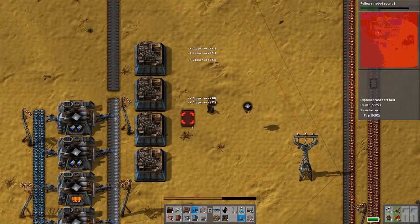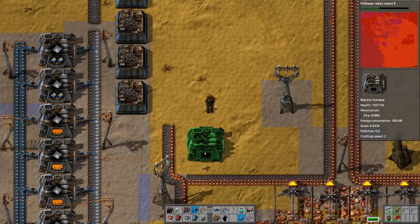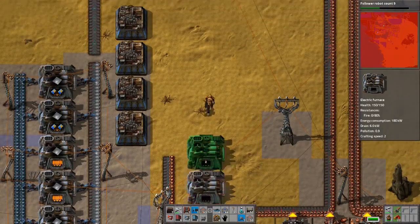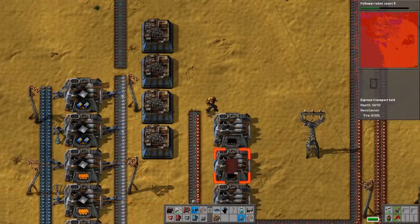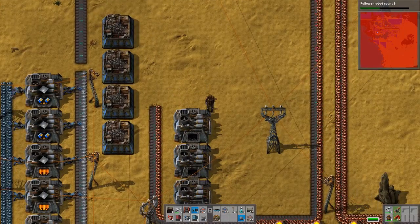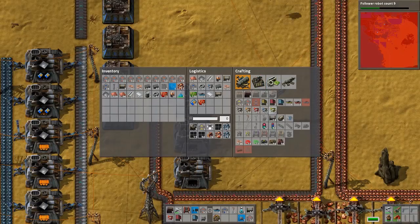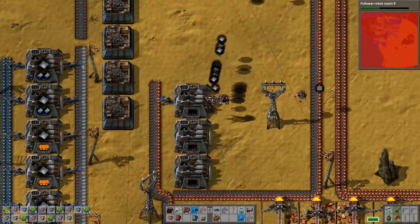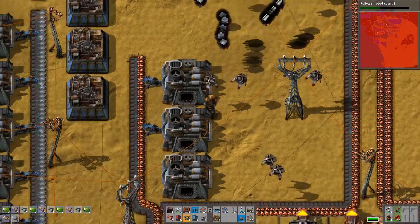We seem to be providing zero blue circuits to this entire system right now. Yeah, there are no purple circuits being made. The good news is I have the setup to provide every component of our rocket parts. Bad part is all the things that make those things aren't working.